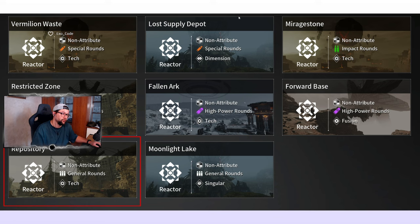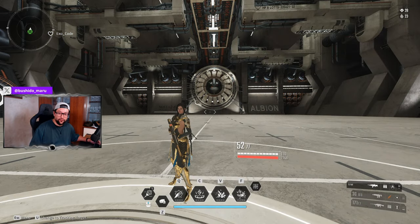If we're talking about dimensional non-attribute reactors, like for Jaber for example, you could go for Special Rounds here in the Lost Depot. Lost Depot is not the best place to grind reactors, however you have the option if you want to.